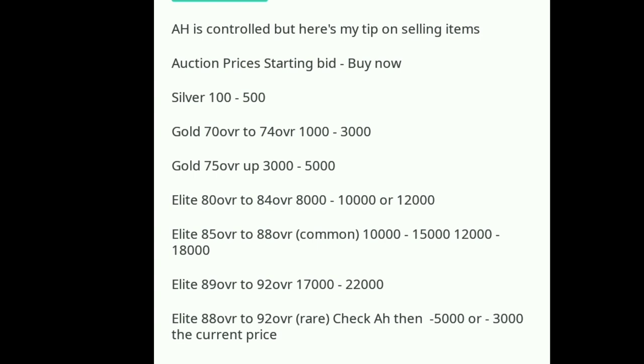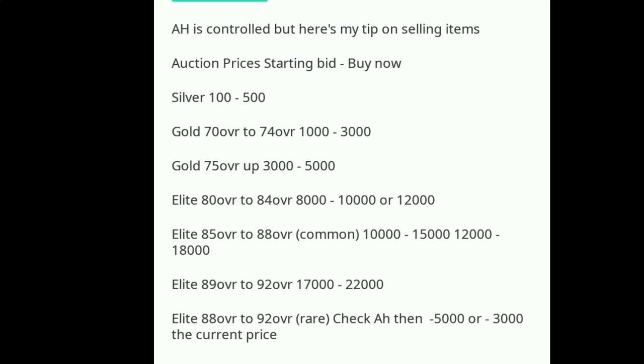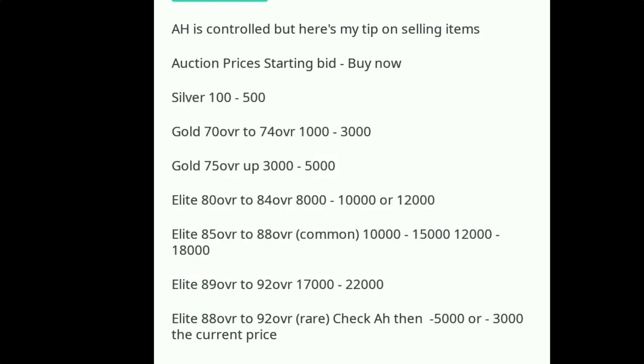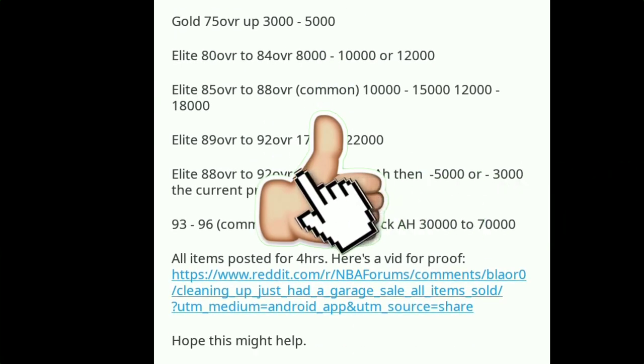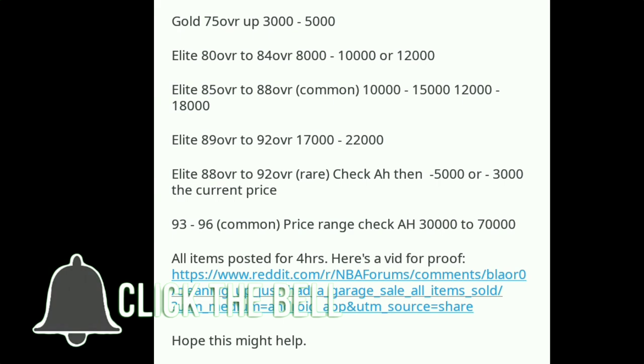Elite 88 overall to 92 overall — the rare cards — check the auction house. Starting bid is around 5,000 or 3,000, and for the current price you need to check your auction house to see how the price is going right now. For 93 to 96 overall, price range common — check the auction house — it's around 30,000 to 70,000.